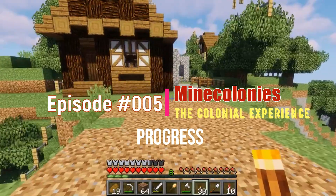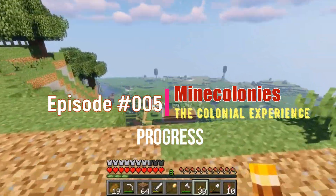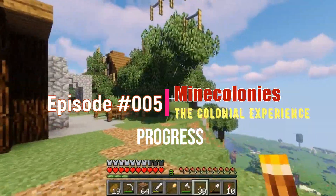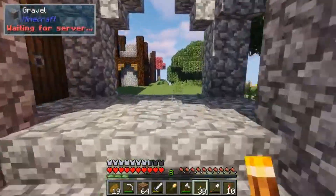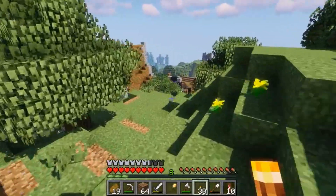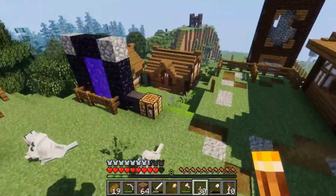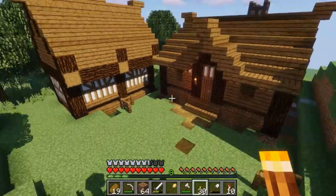Hello and welcome everyone to another MineColonies Colonial Age episode. This episode we're going to check into the things which have been happening and we got quite some progress. These two citizens are in build and we got at the moment no free citizens to assign to our deliveryman hut. The deliveryman hut and warehouse are placed and built down here already, got some nice stairs down here as well.